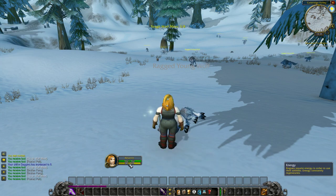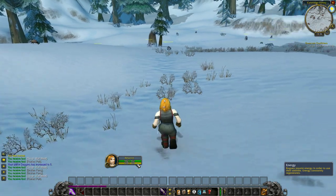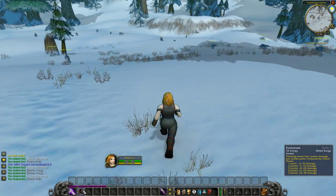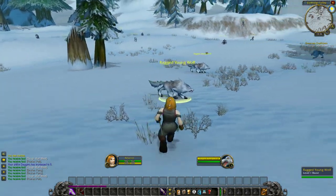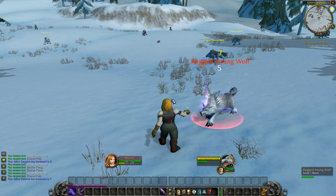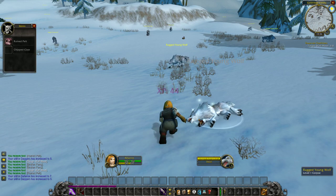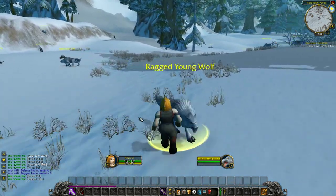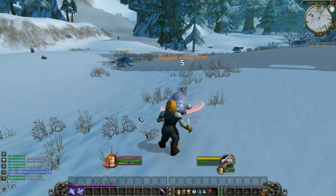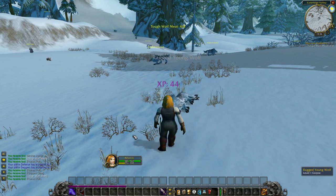All of our abilities are going to use Energy, so it's constantly balancing having enough energy to do what we want to do. We can stack one, two combo points, and then wait a moment and hit Eviscerate. For these weaker enemies, one, two, then Eviscerate is a pretty good way to take care of them if we're a little patient. We missed that one but got the combo point.